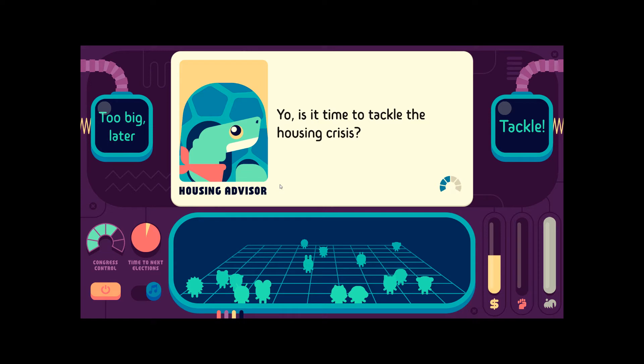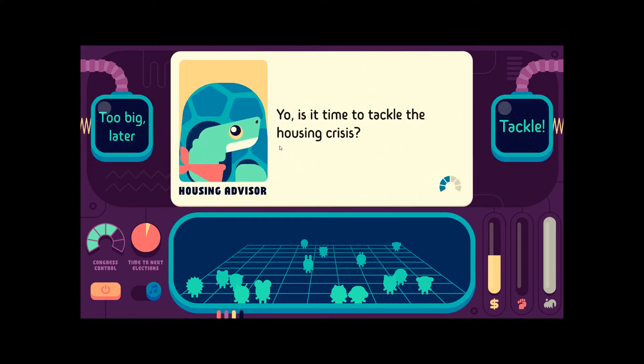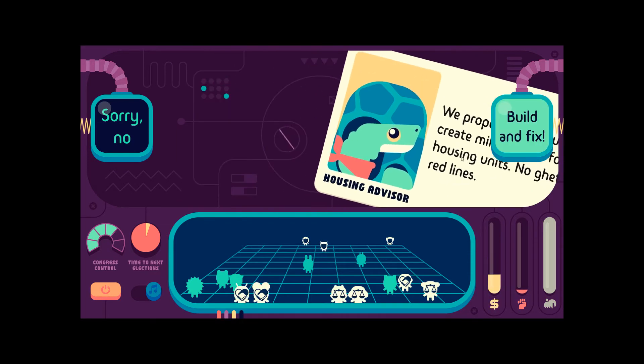Is it time to tackle the housing crisis? Sure, let's try it — we have enough congressional control to do that. We propose a big trust fund to create millions of affordable housing units. No ghettos, no red lines. We don't love that it's a trust fund, but okay.